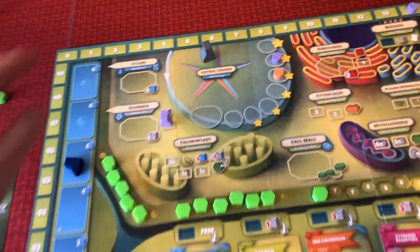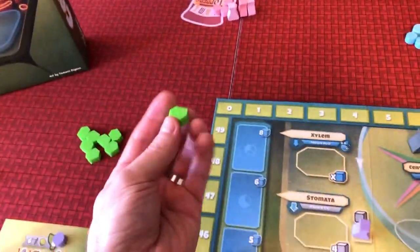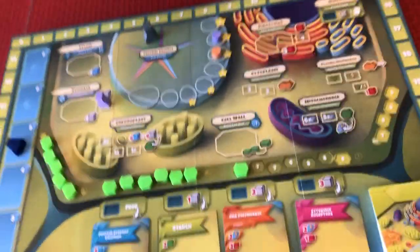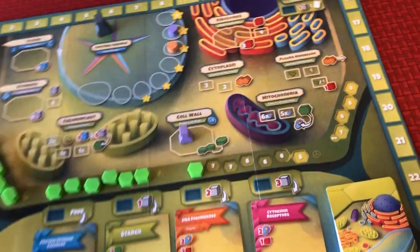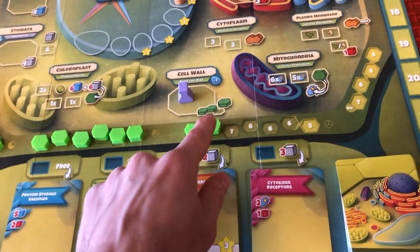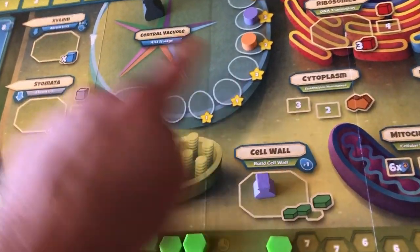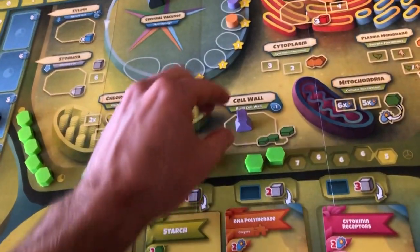Collecting water and CO2, you can perform photosynthesis and collect a carbohydrate. With that carbohydrate, you can do one of three things. You can spend it right away by going over to the cell wall and placing that carbohydrate onto the cell wall, making it longer, building it out. You'll score the number of points at the bottom, and you'll also place one water into your central vacuole spot to help you with majority the next round.